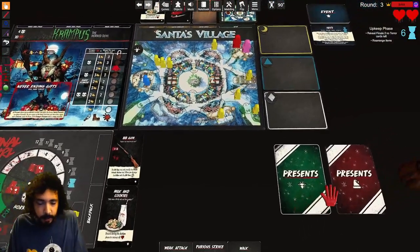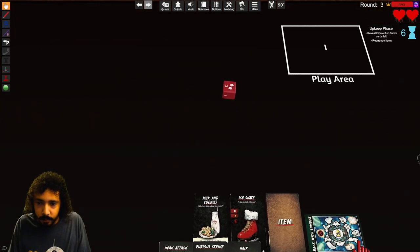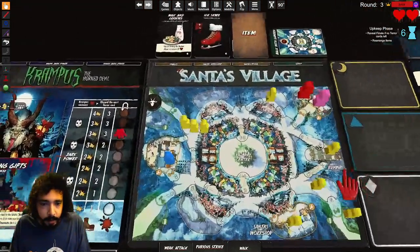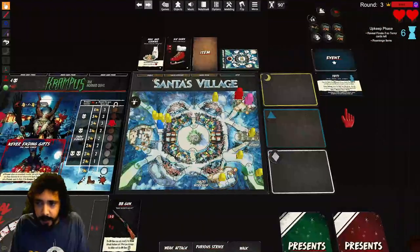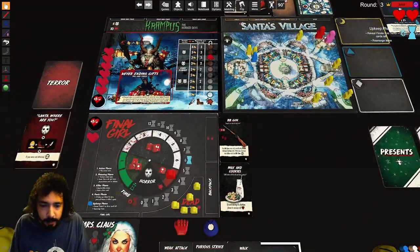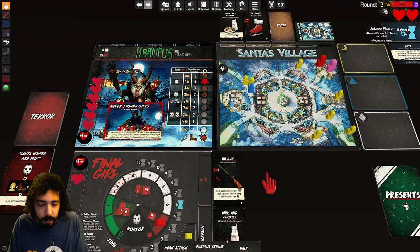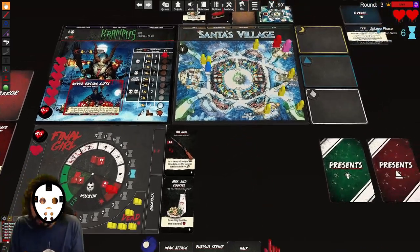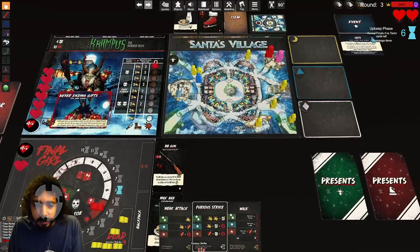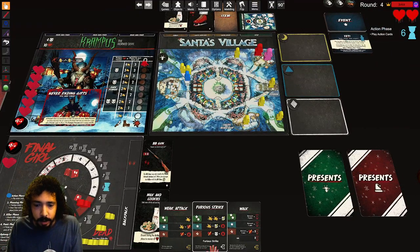Panic — nobody to panic. Upkeep — we roll the yeti: three. The yeti goes this way and deals damage, so one of these guys dies. We increase horror, and when we do that we increase bloodlust again — he's already at max bloodlust. Not good. And I have two health.